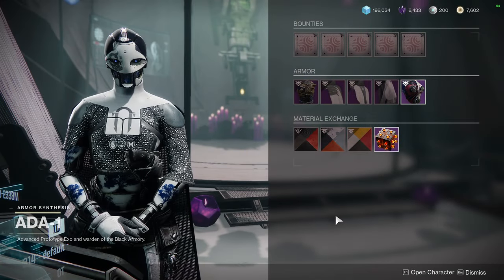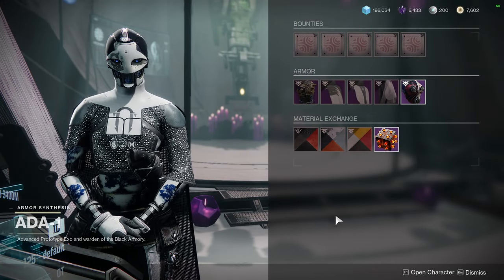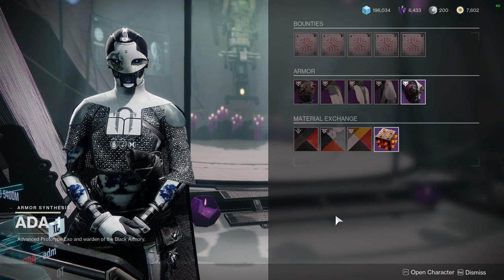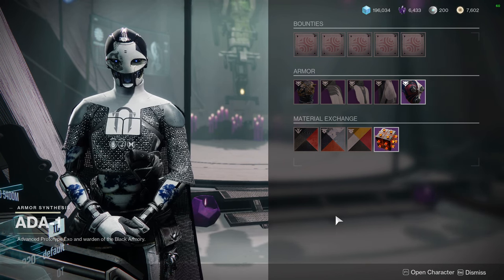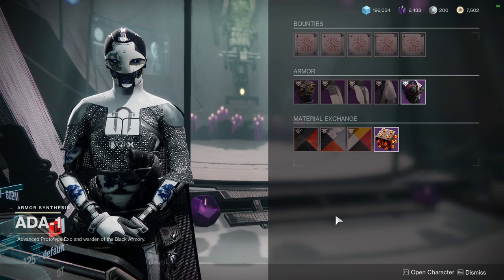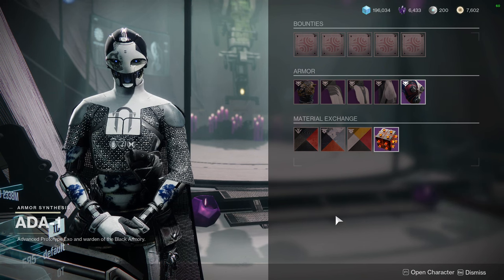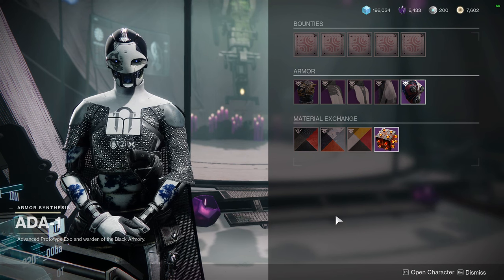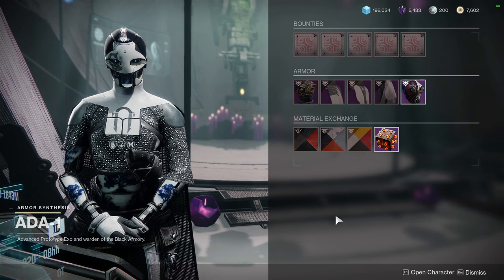Today we're going to be looking at 801, Banshee, Xur, and Eververse. I added Banshee as a new vendor because someone asked in the comments and honestly I couldn't refute it - a new player would definitely want to see what Banshee is selling. So right after 801, we'll go to Banshee, then Xur, then Eververse in that order. I'll also be showing Xur's armor via a spreadsheet from LightGG. Let's get into it.